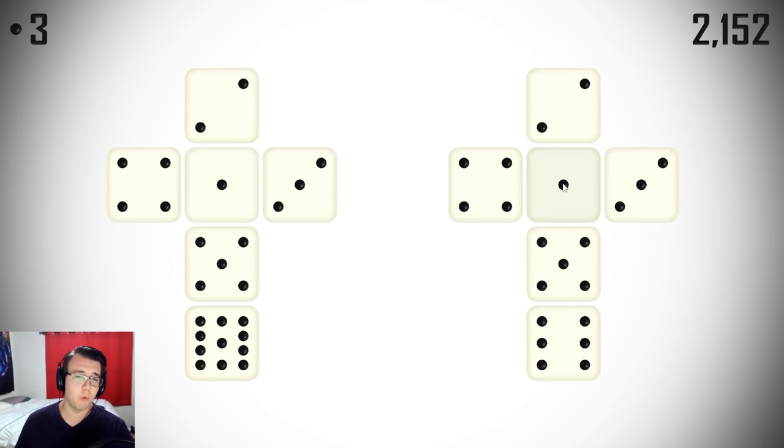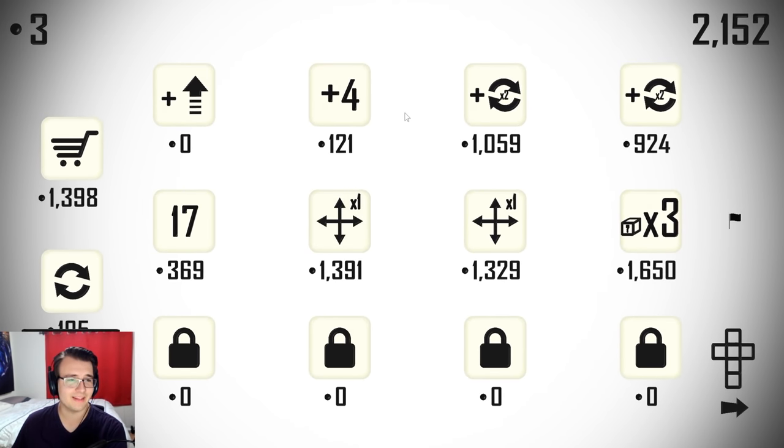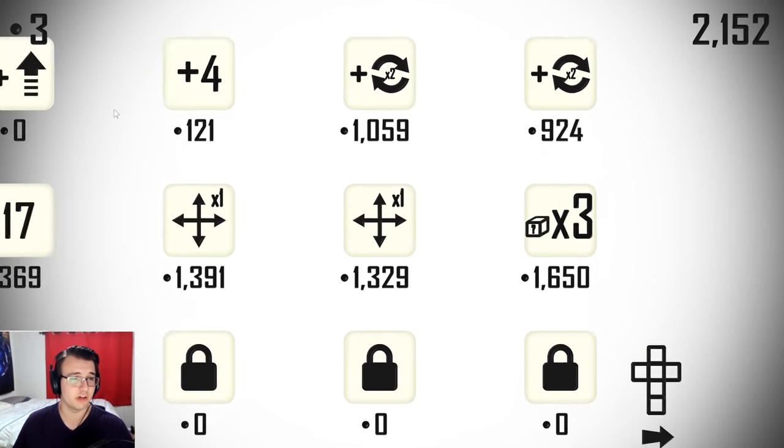If I slap it on the 1, eventually by the time it makes it to 99, the overall value of my dice will be higher. The downside is if I slap it on the 1 and then get a face multiplier while it's going up, I would be getting way less than if I'd put the incrementer on the big one. I'm gonna slap it on the big number. I want to get to 99 faster — there are a lot of benefits from that: face multipliers, face copiers. I guess I'll go for a shop upgrade.